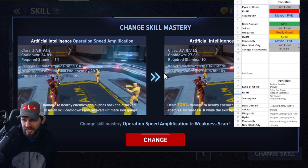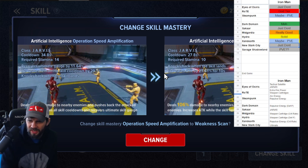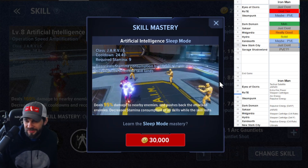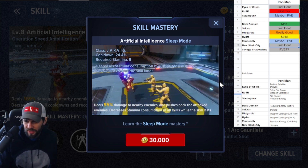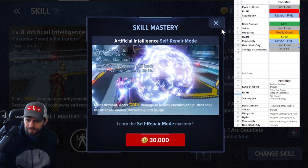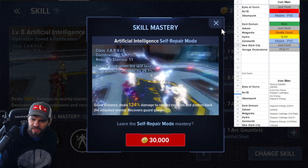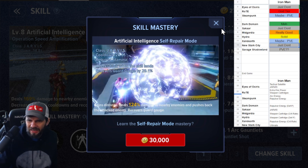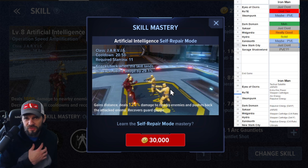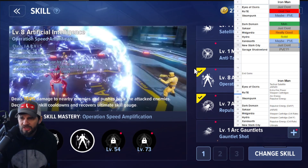Weakness Scan has a long cooldown but very short stamina cost; it does damage to nearby enemies and increases attack. Sleep Mode has really low stamina and not a super high cooldown; it does nearby damage and decreases stamina consumption of all skills. Self-Repair Mode is a knockback with a pretty long cooldown and recovers some guard gauge. I'd personally like to see this changed to give a barrier — something like a mini Ultron ability — because there's talk that Iron Man doesn't have many defensive options.